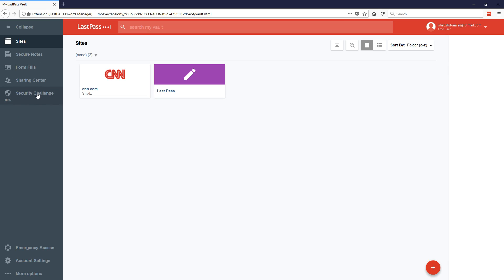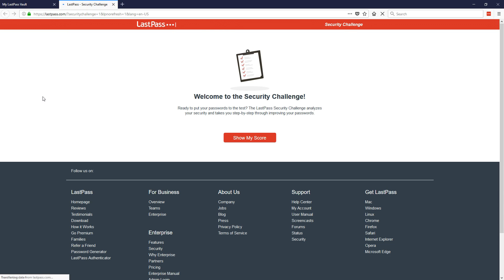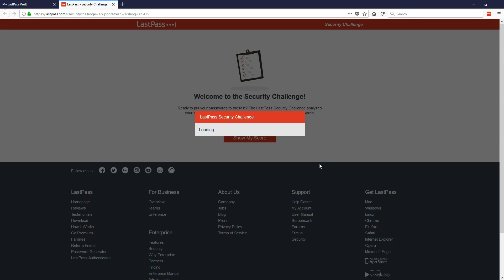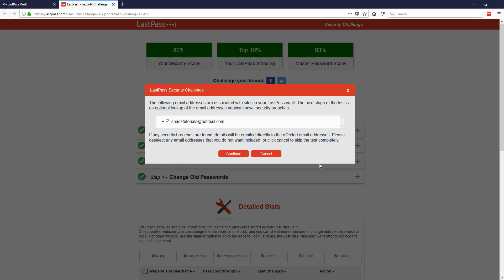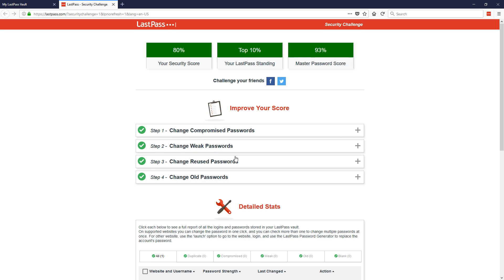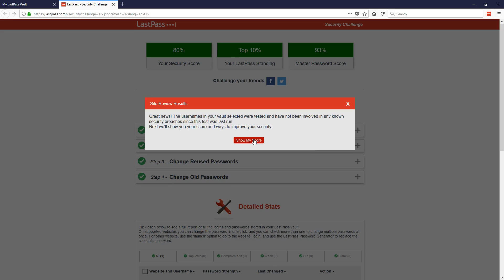What I find especially useful is the Security Challenge. When we click Security Challenge it takes us to another website and asks you to show your score. It should ask for your master password — enter it in and click Continue, then Show My Score.